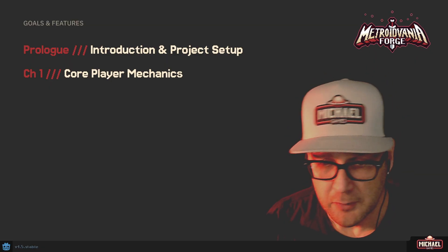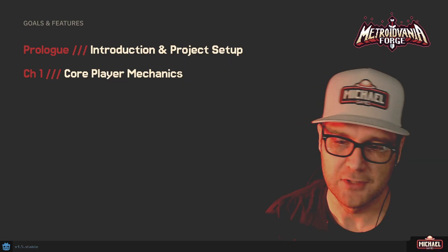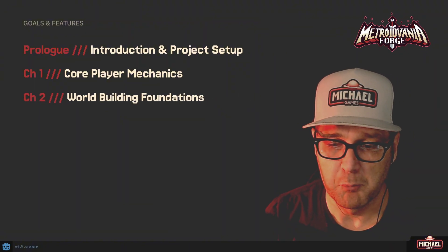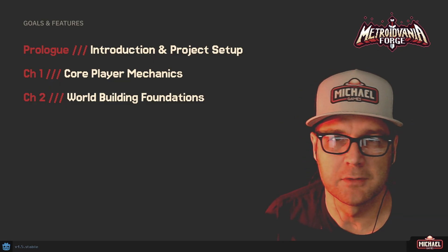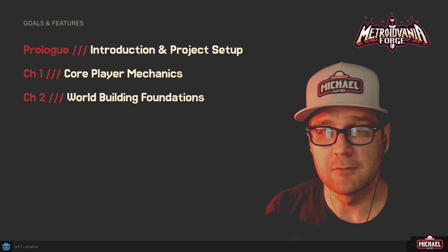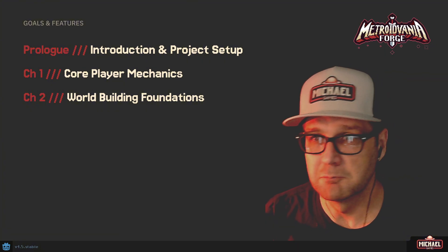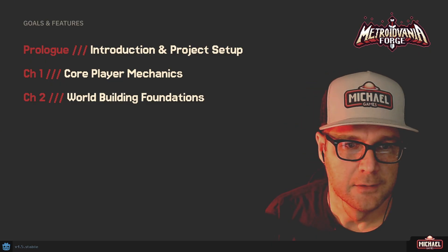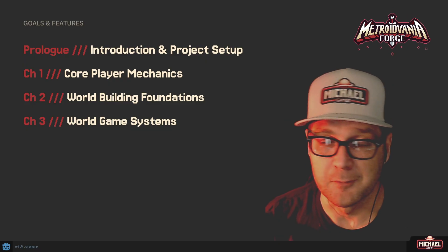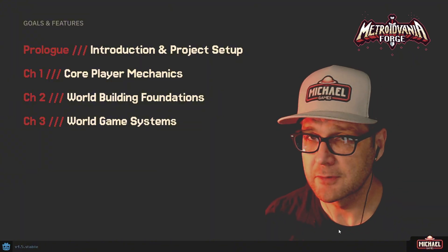Chapter 1 is the core player mechanics — we'll have a player state machine, slightly different but similar to the one I've built in the Action RPG and mini platformer series. Chapter 2 is world building foundations: tile maps, designing and painting rooms, building level systems with scripts, room transitions, ability gating structures, and environmental hazards. Chapter 3 is world game systems: save and load systems, music playback support, pause menu, and the world map system, which is a pretty critical feature.